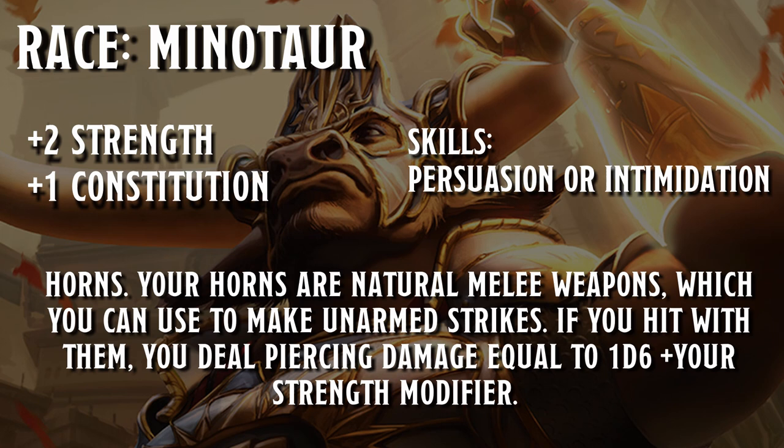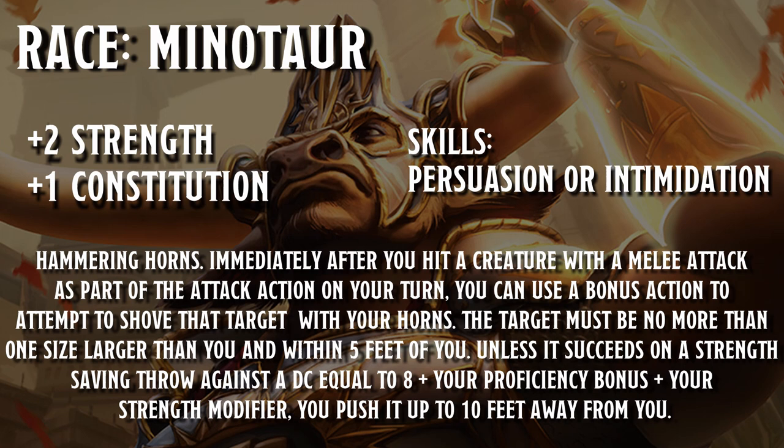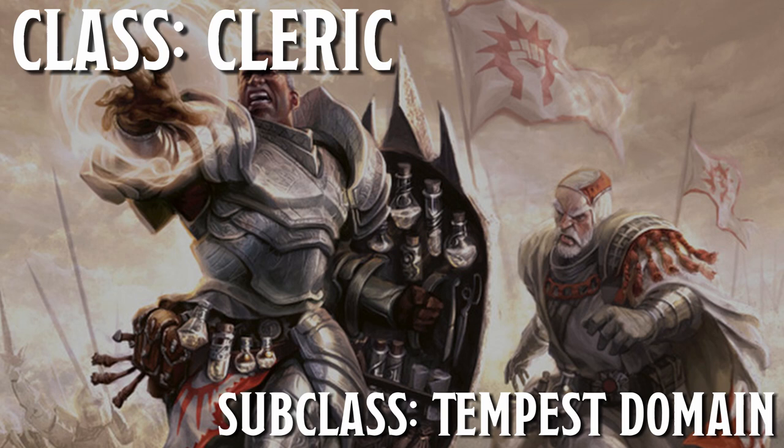First off, we're going to start with the obvious and pick Minotaur for our race. Minotaur will provide a +2 to strength and a +1 to constitution, which will allow us to hit hard and take a hit. You also have the option to use your horns as a weapon that will do 1d6 plus your strength modifier, as well as the option to use them in a bonus action to attack or take an action to shove an enemy. Lastly, you have the option to choose between persuasion or intimidation, which we will cover when we get to skills.